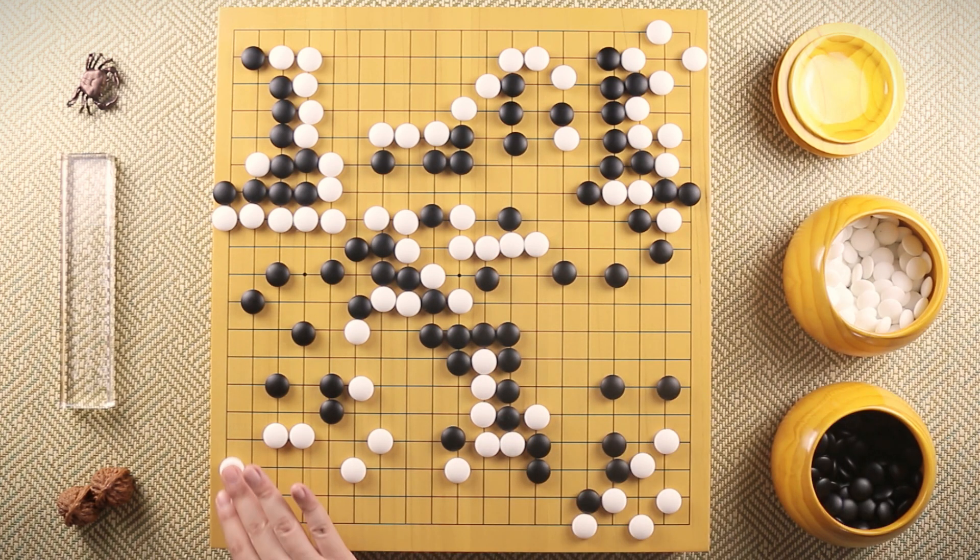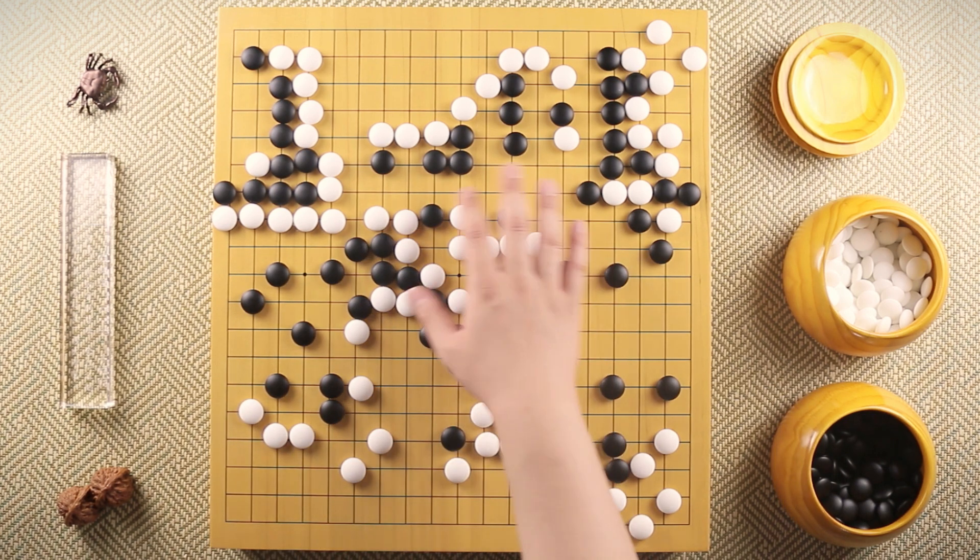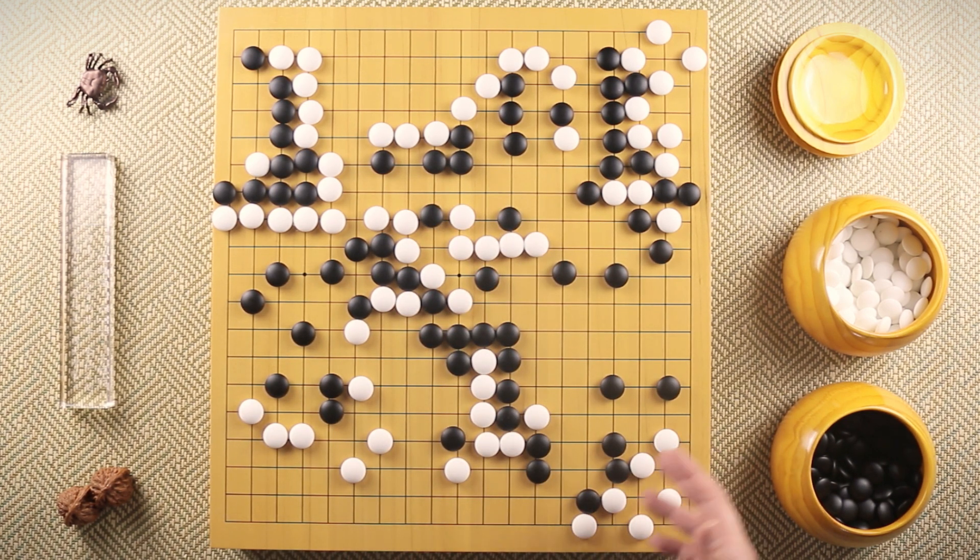White starts to play huge endgame moves. After this moyo got destroyed, black is losing by points, so black has to try to do something.